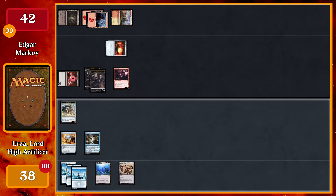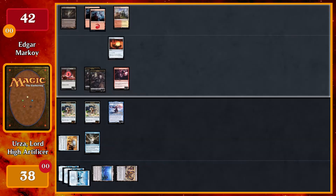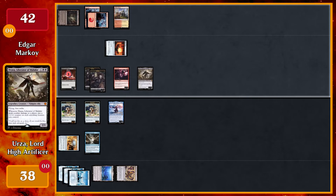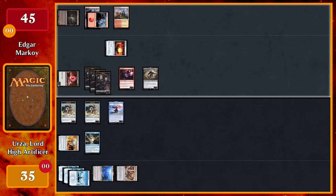We'll play an Inkmoth Nexus as my land for turn, and I will tap all my lands and the Mind Stone to recast Urza. When that enters I will get a Construct, then pass. Tap the Mountain to tap the Signet, plus Badlands for another black, to cast Drana, Liberator of Malacar. On cast I'll get another token. Move to combat — attack with the Gifted Aetherborn. No blocks, so I'll take three to go to 35. I'll gain three, go to 45, get a counter, and pass the turn.